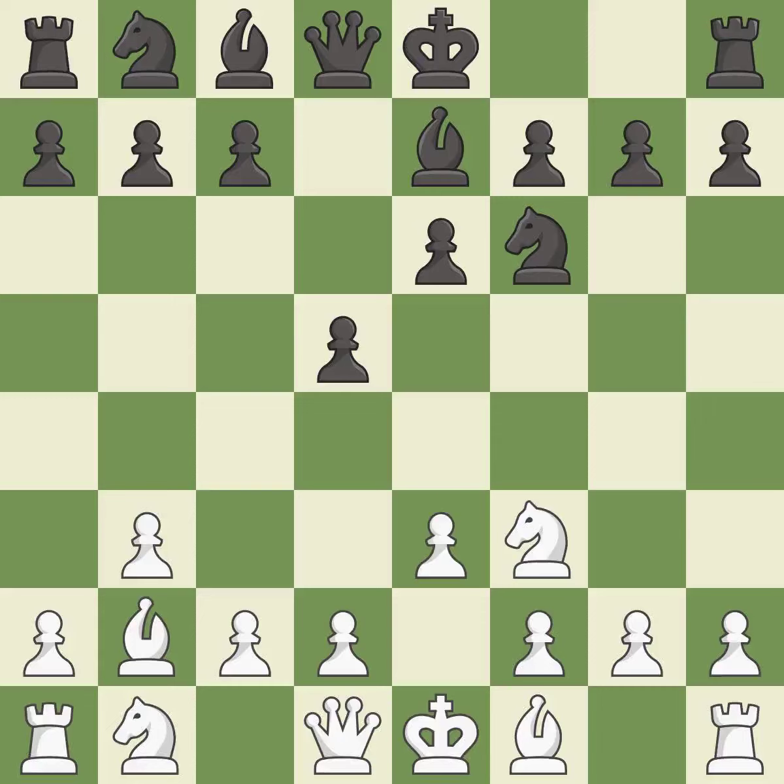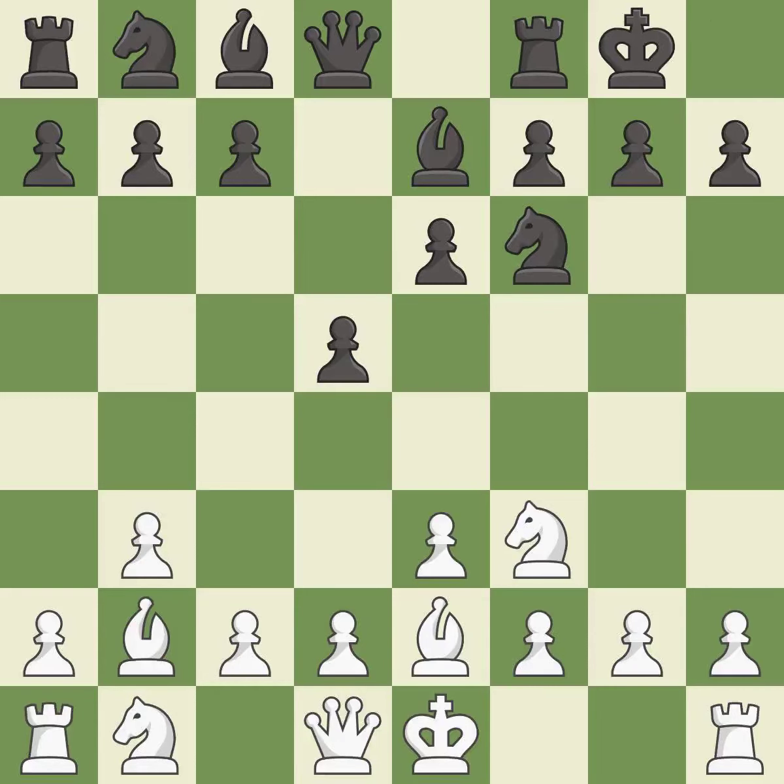This fianchettos the bishop by placing it on a powerful diagonal. This activates a bishop by developing it off of its starting square. Castling gets the king to a safer square, out of the center of the board, while also developing a rook.